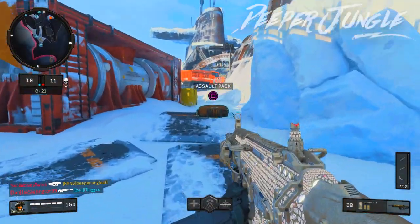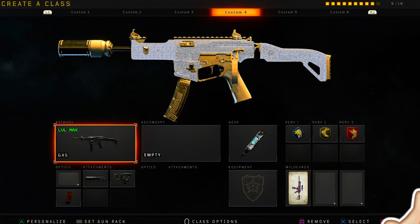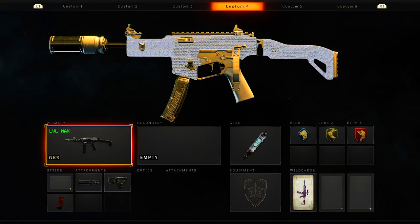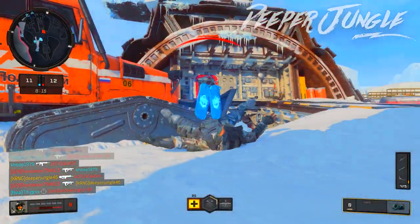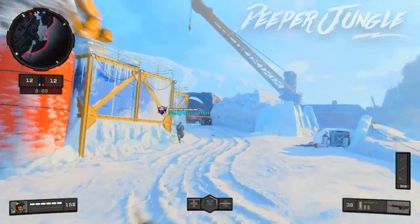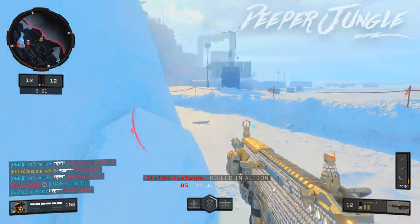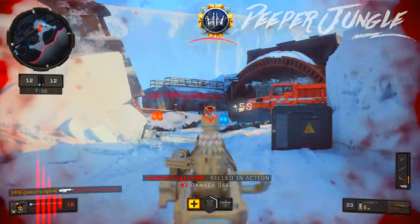As you can see on your screen right now, this is the class that I have for this video. I am going to be using the GKS, however that's not really too important in this video. Jumping right into the gear, I have Stimshot. Stimshot is easily the best piece of gear in Call of Duty Black Ops 4 if you're a very fast-paced player. First of all, Stimshot heals you a lot faster than just the standard healing mechanics.